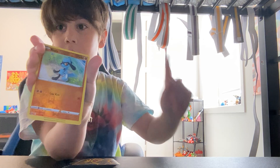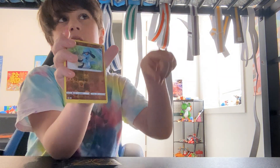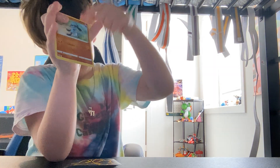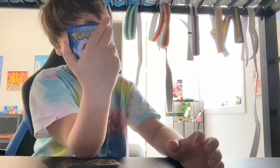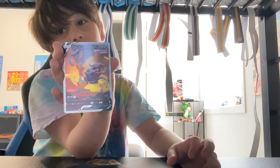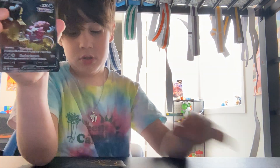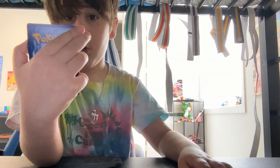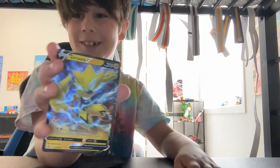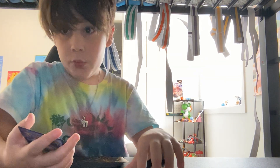Then we have Lucario's evolution — this is the evolution, this is Lucario. Then we got Voltorb. Always like Voltorb. Then we got Hoopa V. I think this is a pretty cool card, I think it's really cool. Then we got Zora V. This is also a pretty cool card. I've seen it in Pokemon Go — it was a raid, but I did not win it. Sadly.